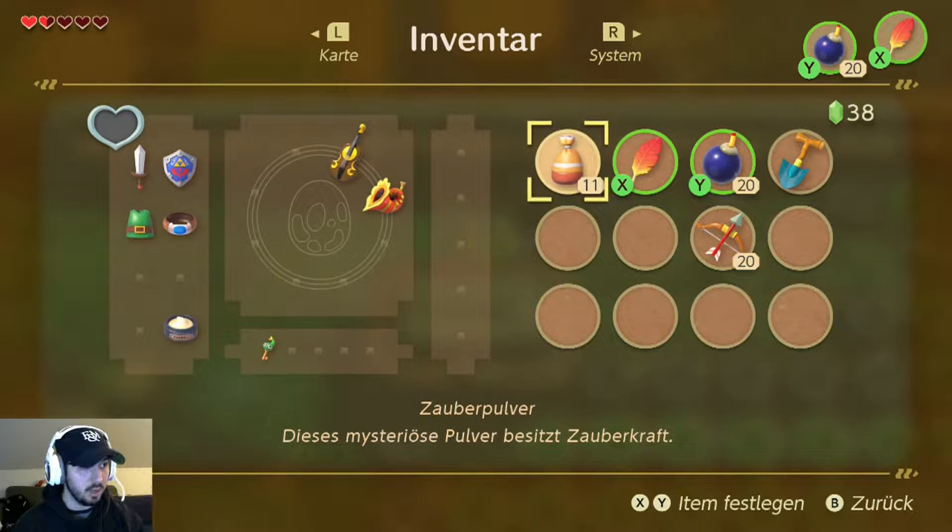As soon as the bomb starts flashing, I count along with the flashes because it's hard to count at the correct speed in your head since it flashes really fast. I count one, two, three, four — and on the fourth flash, as soon as you say the word four, you want to slash your sword, jump right after, and hold right.